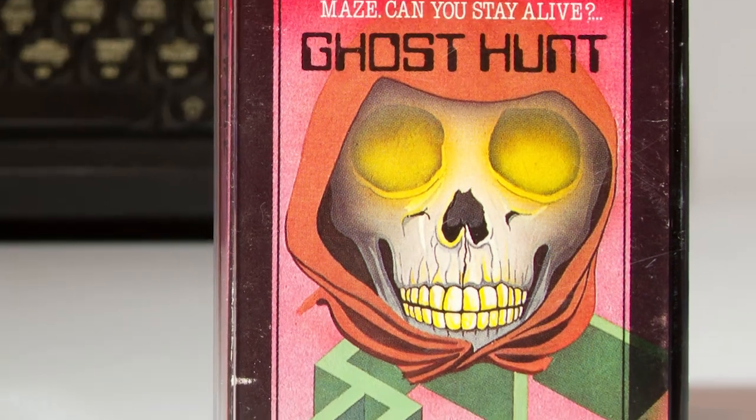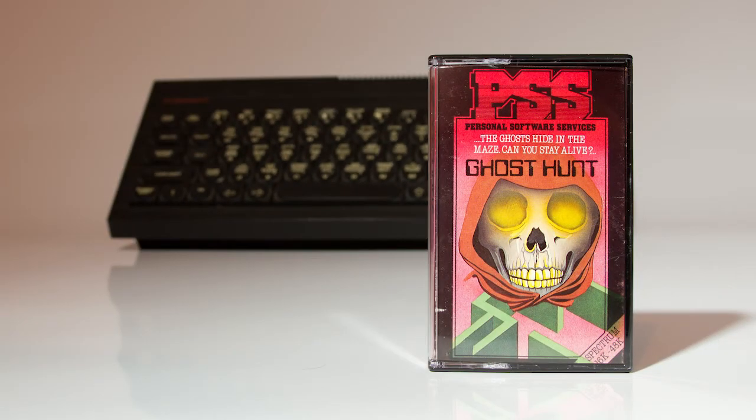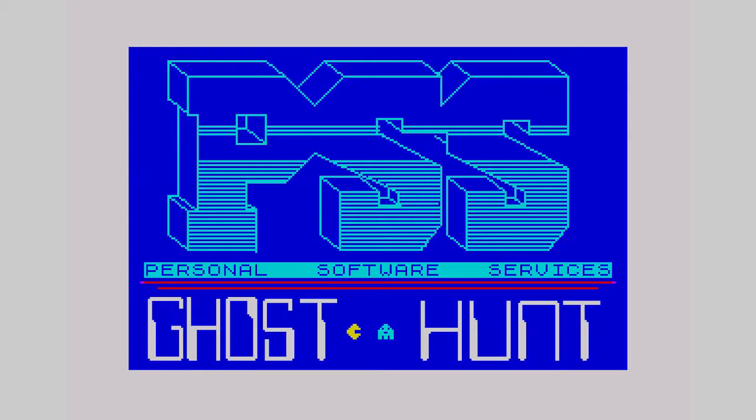The inlay features an evil looking skull, but looking more closely you can probably tell what type of game this is going to be. The very short description says you have to gobble your way around a deadly maze with ghosts, power pills and fruit. Sound familiar? Yep, it's going to be a Pac-Man clone.